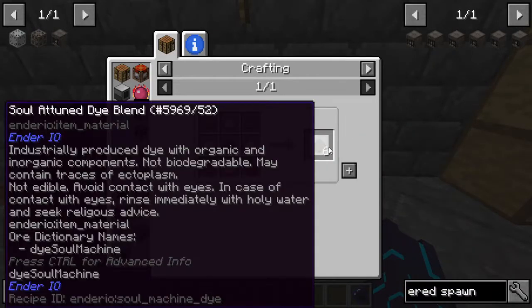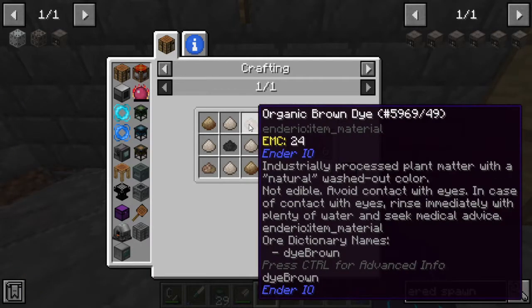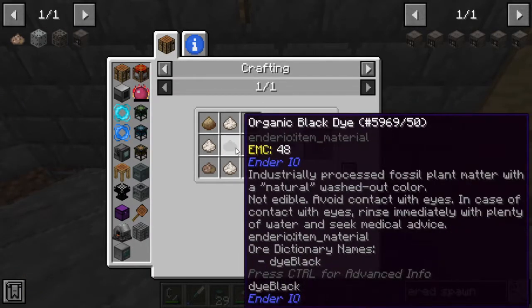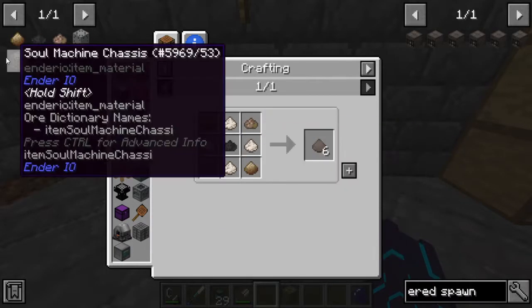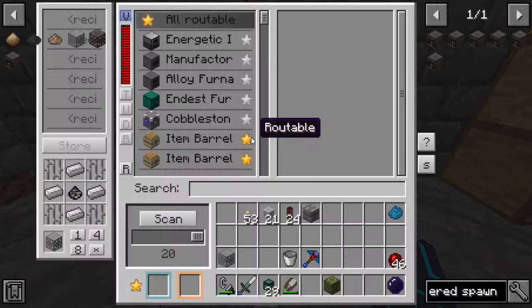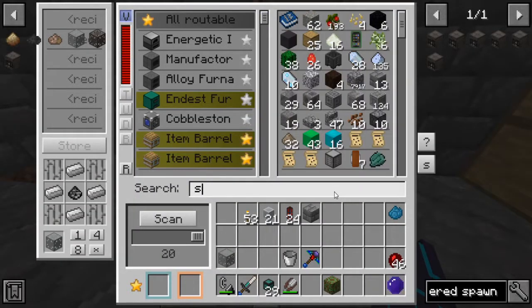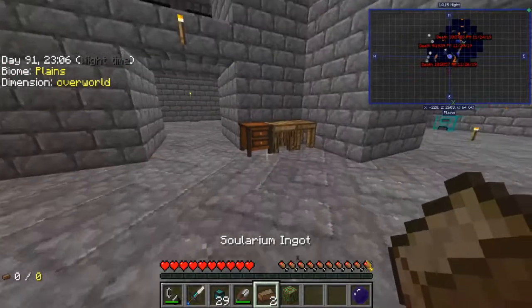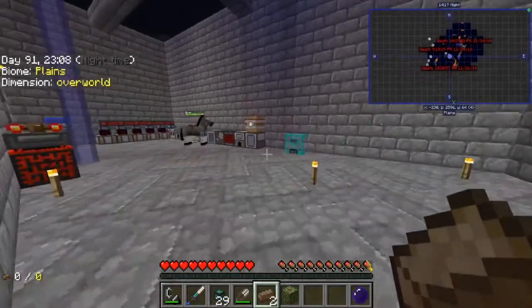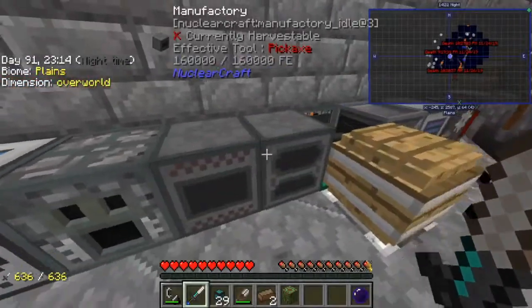Now to get the soul attuned dye blend, we're going to need a few things: organic brown, organic black, solium dust, and crushed quartz. We already have that taken care of. Solarium powder is just going to be solarium crushed up. We're going to grab two of those and go ahead and crush that up. The other ones are a little bit more complicated.